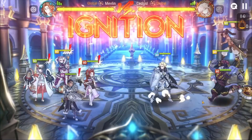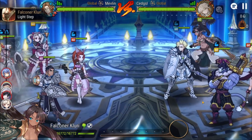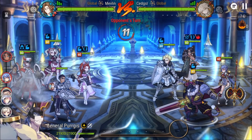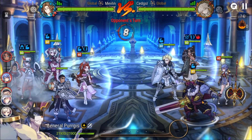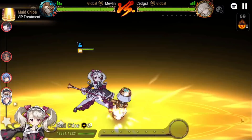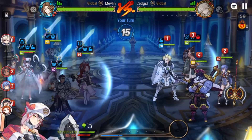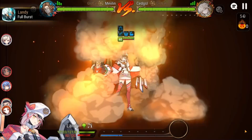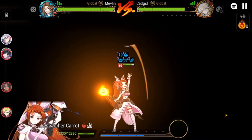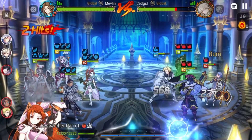The fight starts and obviously Flurry takes turn one since most Flurries are built relatively faster than everyone, but she can't S3 because I have double cleanse with Tywin and Maid Chloe. She S1s my Carrot, which is kind of weird — that ends up burning her for no reason. G.Perg can't S3 either because if he S3s, that gives attack buff to Ravi but I can just strip that with Carrot. S1ing on G.Perg was definitely the play. I S3 Maid Chloe to give attack buff, Landy takes a turn dealing decent damage, and Carrot takes a turn — I hit Ravi which is nice.